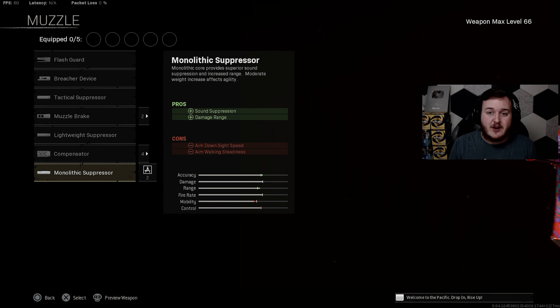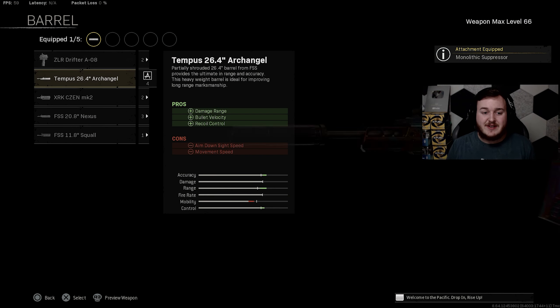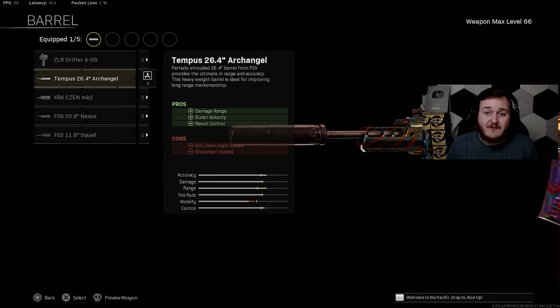Moving on to our next weapon, we have the Grau 556. It was buffed in either the Season 4 Reloaded or Season 5 update, and they made it really good, so you've got to start using it. For the muzzle, we're adding on the Monolithic Suppressor for damage at range and sound suppression, keeping us off the radar, staying quiet and stealthy to stay alive longer. The damage at range gives us a safe cushion in gunfights.